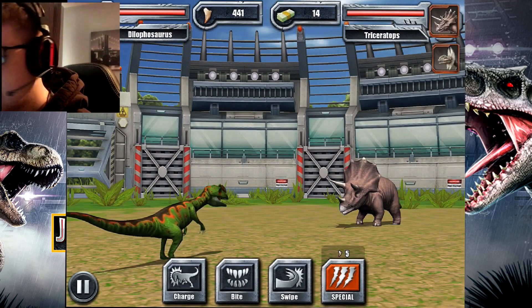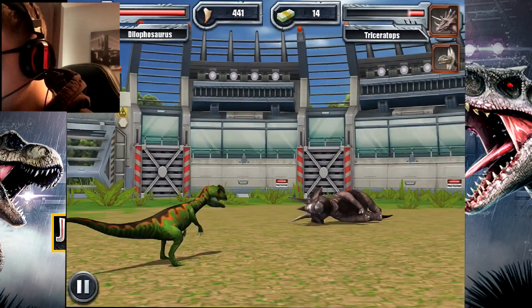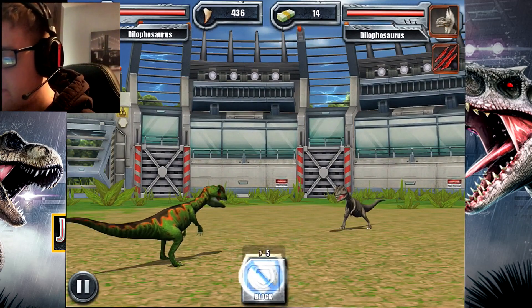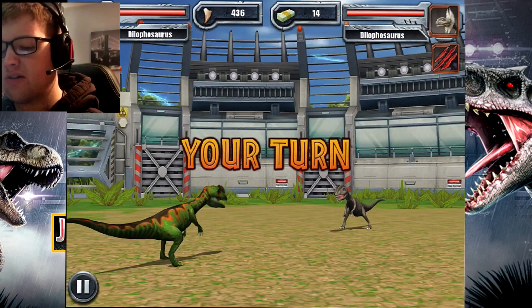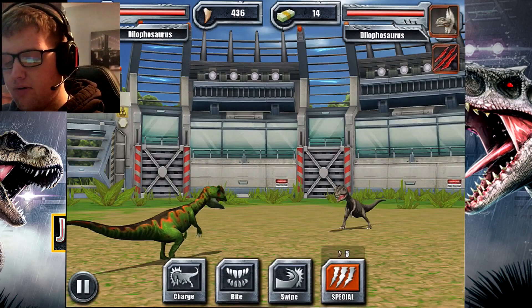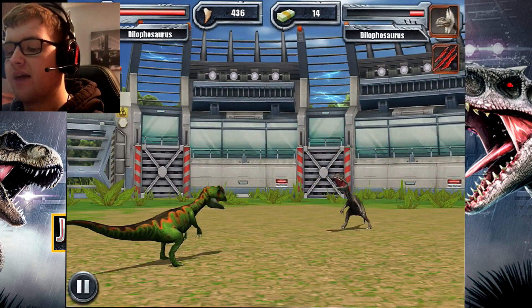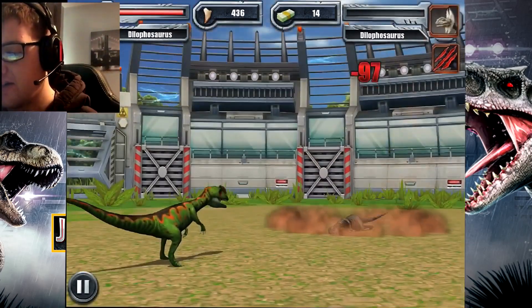Jurassic Park fans were saying the Spinosaurus probably got killed by a herd of velociraptors. I'm not sure that's true because the Spinosaurus could probably take them all out with one hit of its claws and teeth. I'm going to pick the bite attack. The color of the Dilophosaurus on mine looks a bit like the one in Jurassic Park.